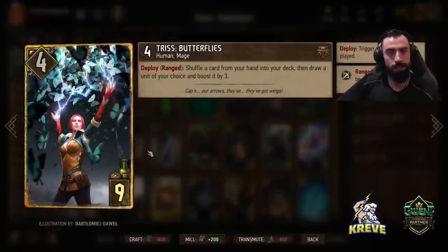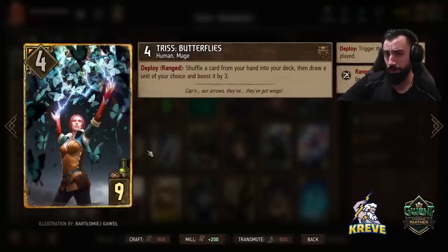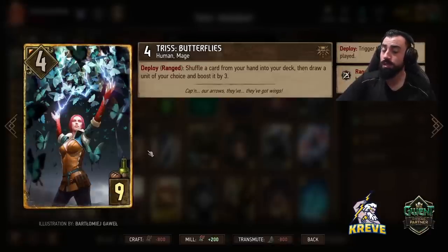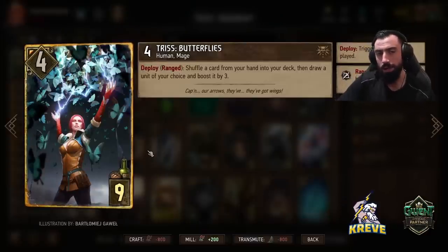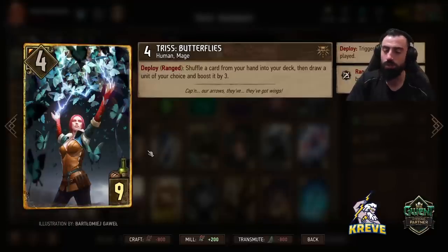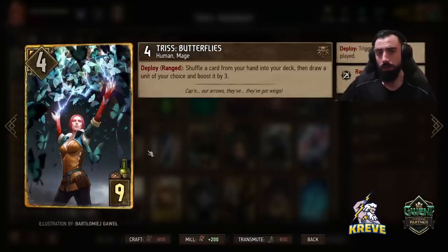The way I like to use Triss Butterflies in this deck — it's deploy ranged, make sure you're playing on the ranged row. Shuffle a card from your hand into your deck, then draw a unit of your choice and boost it by three. You can use this two ways. Round one, if you don't have one of your important cards that you like to buff in hand — like Aglase — you can play this down, pull Aglase from your deck, and boost it by three. Another way: if you brick your Bountiful Harvest play with Simlas by having one Harvest in hand, you could use Triss to put a special or Harvest back in deck and pull a unit you'd like instead.